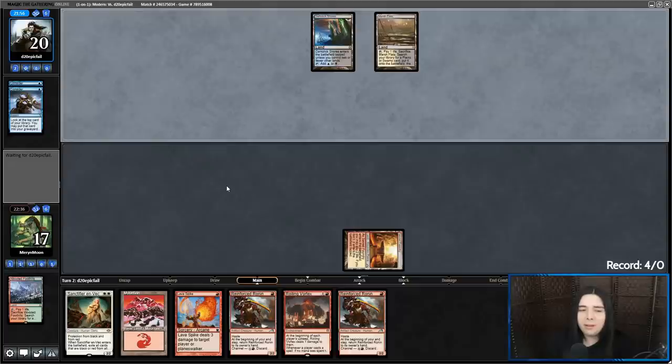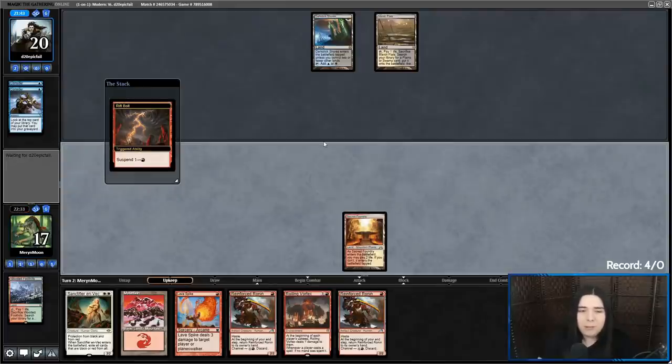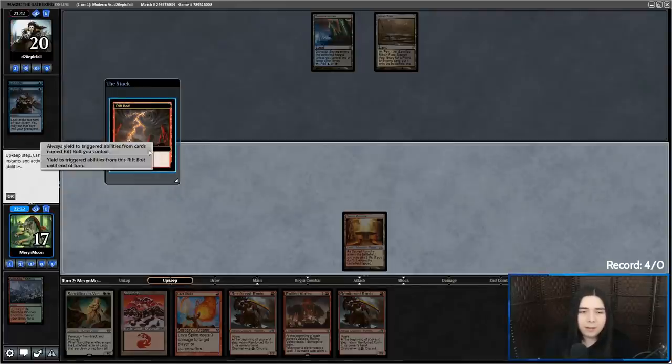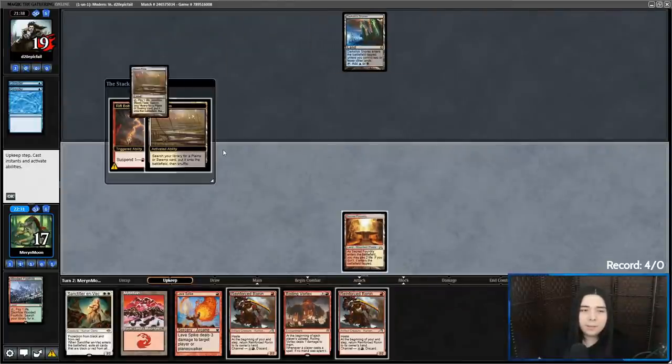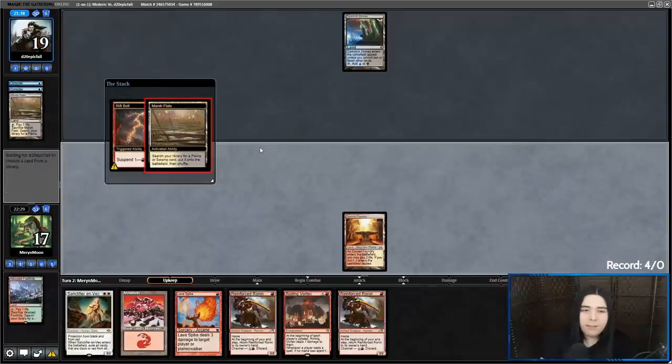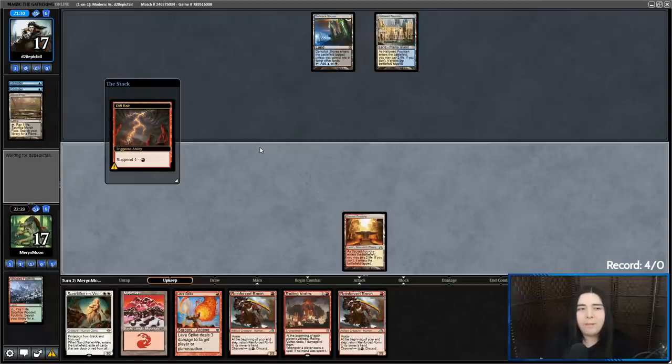One of the benefits of Ronin is it allows me to save burn spells, so once it gets to turn four or five I can throw out a million burn spells in one turn. This looks like Faithful Mending to me — gimme a white source. Rift Bolt your dome. They're fetching in response — they're going to Faithful Mending so I can't Skullcrack them. Shock and then Faithful Mending — yeah, that's for sure Faithful Mending.